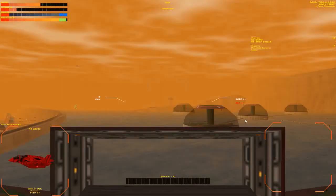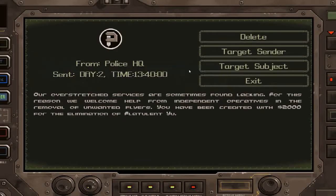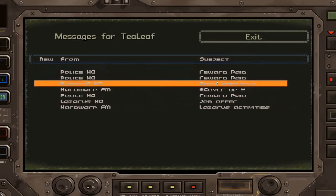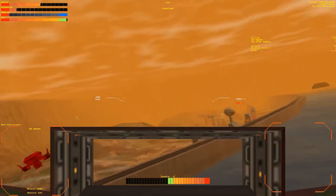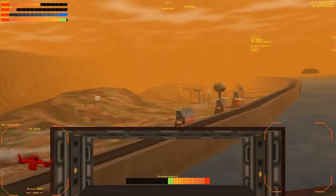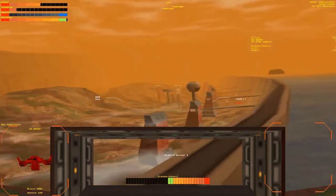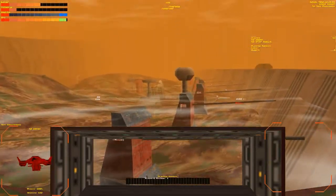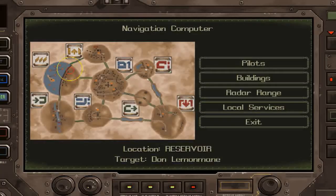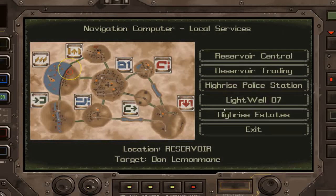Let's look at our messages first. Reward paid - two thousand. Basically you have to keep doing odd jobs until the next story prompt from Hardwarp FM. So I guess we will go to the police station yet again. The nearest one is actually back the way we've come.